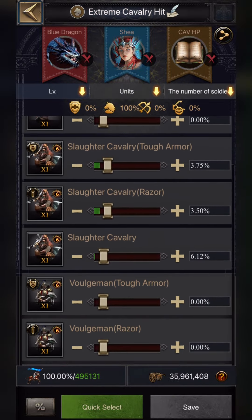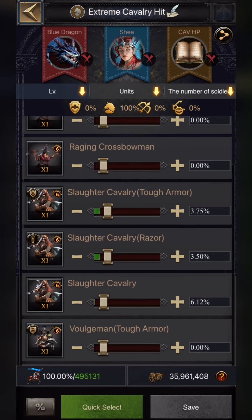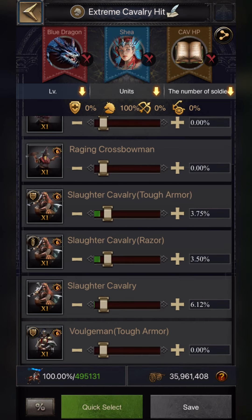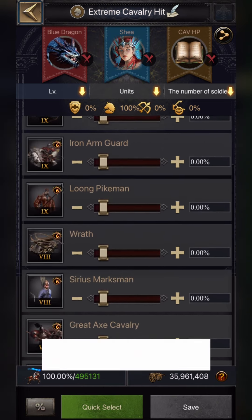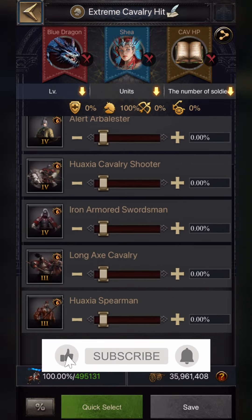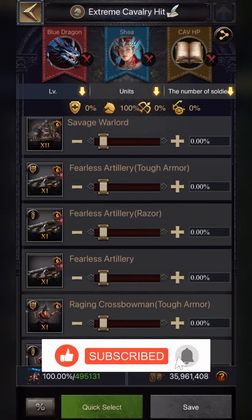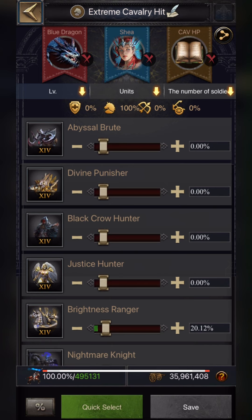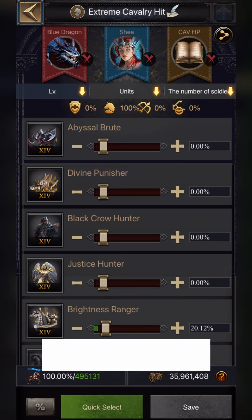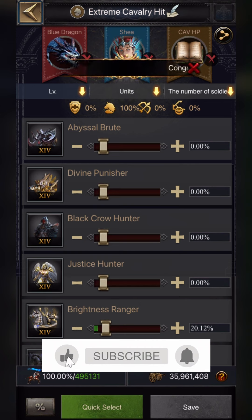For T11 cavalry, I'm using 6.12% normal T11 cavalry, 3.50% Razor, and 3.75% Tough Armor, enhanced to max level 60. Apart from this, none of the other troops are being used — in the Rift as well as the Royal Arena, I usually use mostly cavalry only.